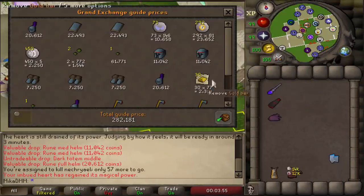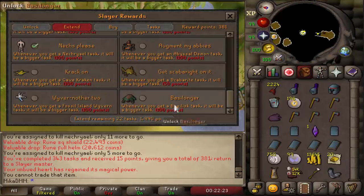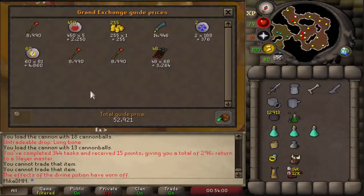280k from the next Nechryael trip, and 341k for the last one. I forgot to do it in the past, but we can now unlock Broader Fletching — wait, Basilonger — for 100 points, which means we'll obviously have more Basilisk tasks assigned. Fire Giants task completed for 52k.